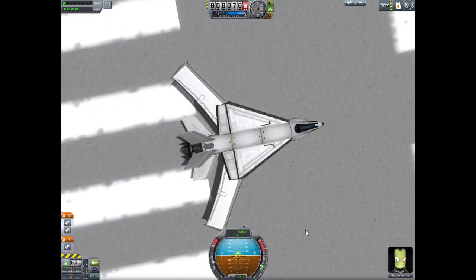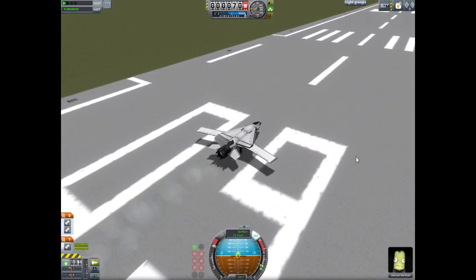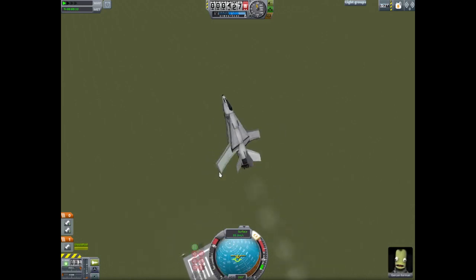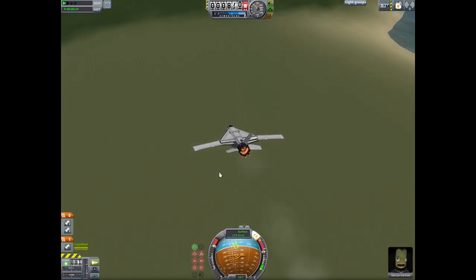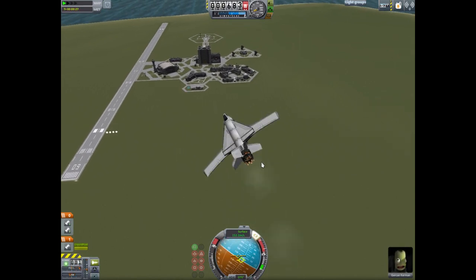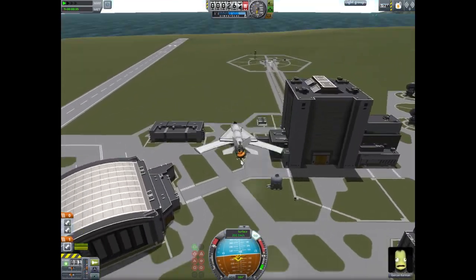It did take a bit more tweaking — I just didn't show you because I didn't want to bore you. So don't be surprised if you have to do a lot of tweaking. Here we go — taking off, putting the landing gear in. This is maneuverable! Pulling 10 G's there. You turn the plane around, get it nice and fast, get the wings back, and there you go — going nice and fast.